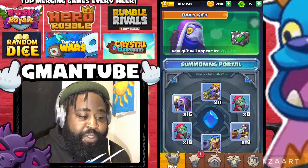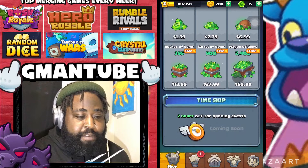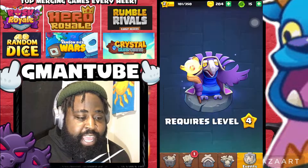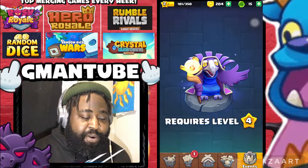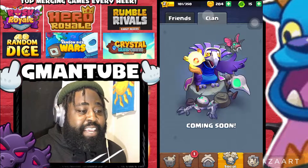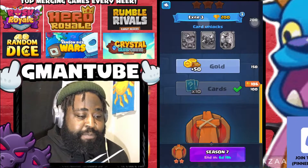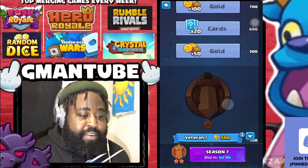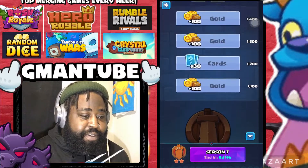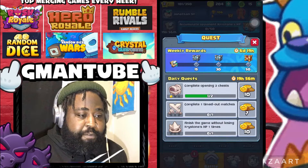Let's go over the UI real quick. You got your little shop, you get a free item every day that pops up here. You can do some gemming if you'd like - boring stuff, typical gems. You got your requirements before, so we can't even see the events yet. You got your friends, your clan. Then you got your league - you got your exiles or whatever they call veteran one. As it goes up, you know, typical progression.